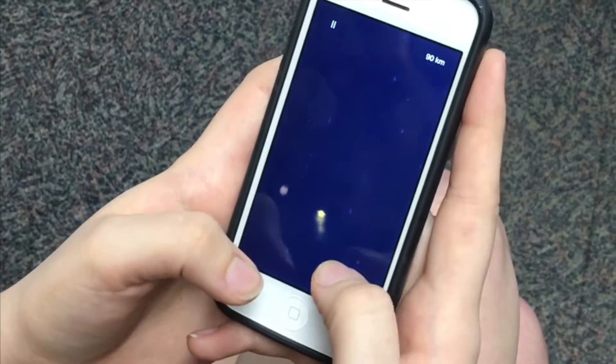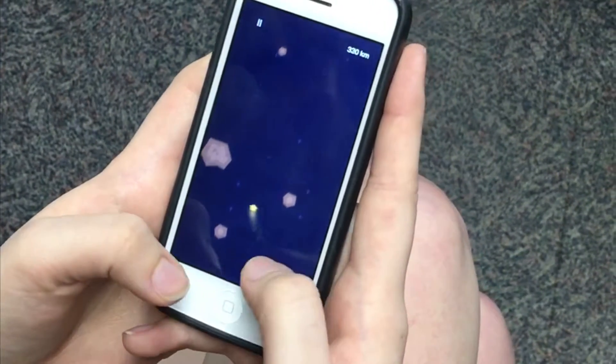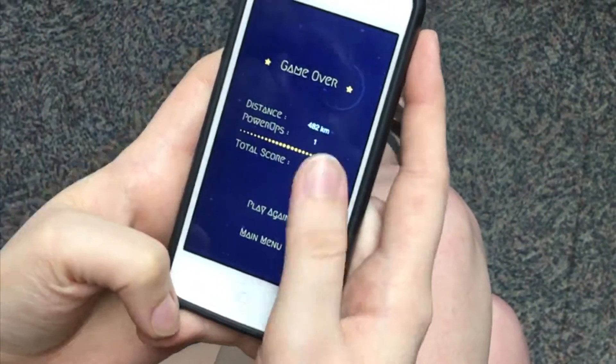You have the star and you tap left and right to move the star to avoid the asteroids that are coming on. When you get that little green gem it slows everything down to make it a little easier — it's a power-up. When you hit the asteroid you die and it shows you your score.